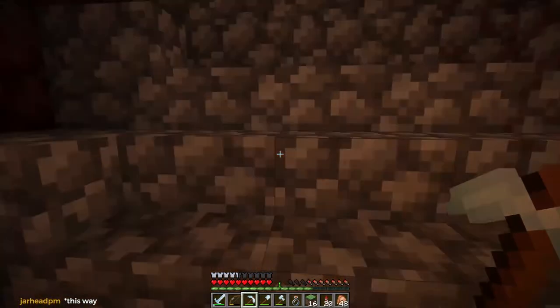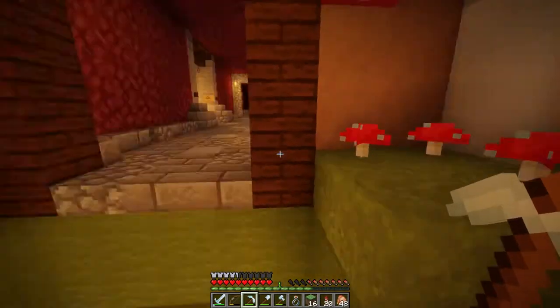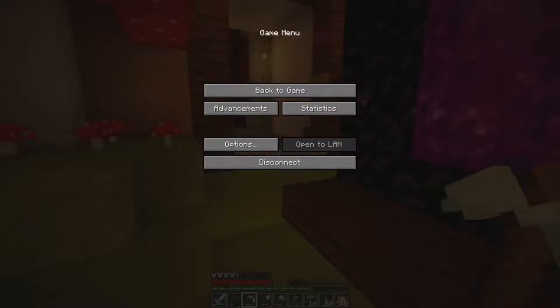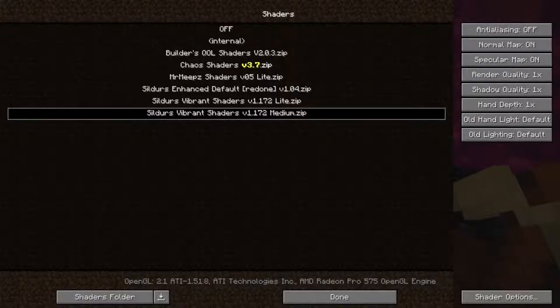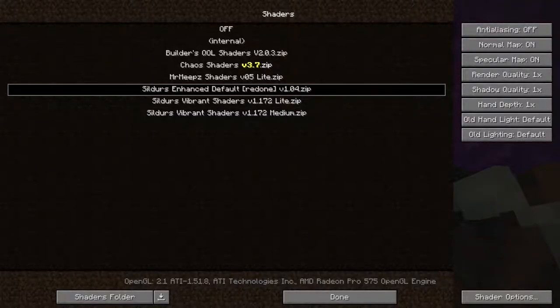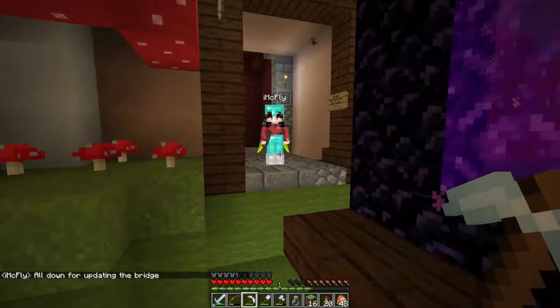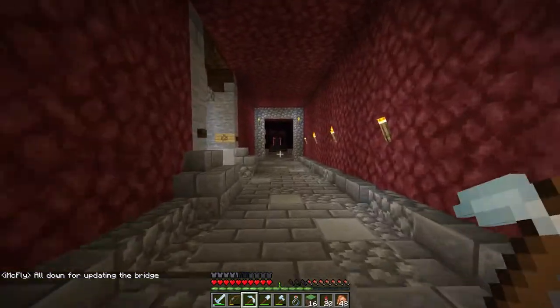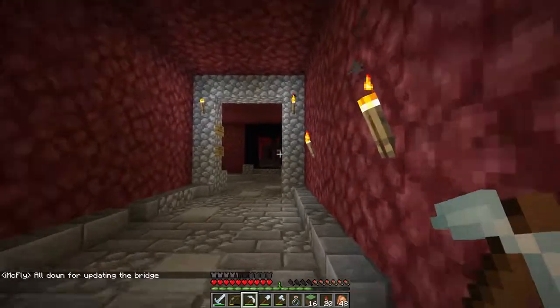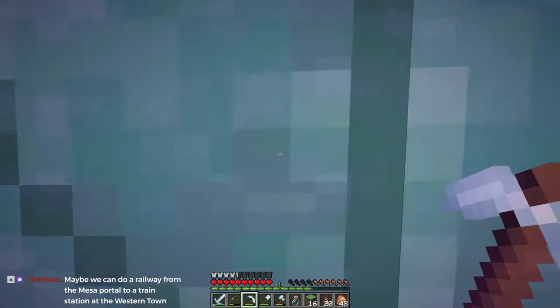Here's Alistair right there. I'm just going to duck in here and turn the shaders off - I might actually just drop down to the other shaders. Sildur's Enhanced Default is probably my favorite shader pack. Updating the bridge would be kind of fun. It makes the nether look kind of nice. I wonder what the meadows is going to look like on stream.